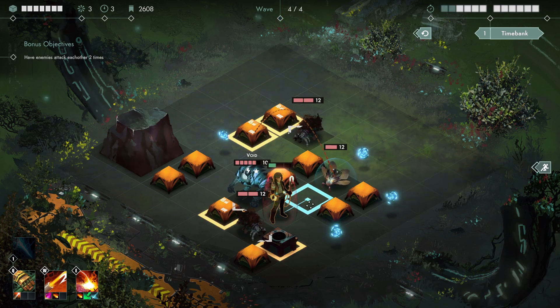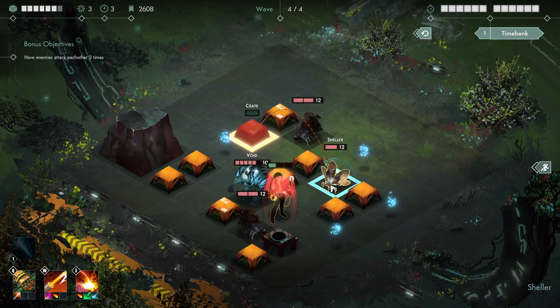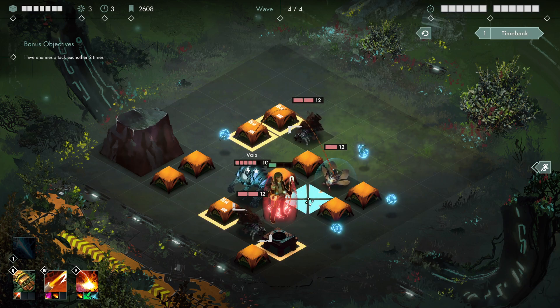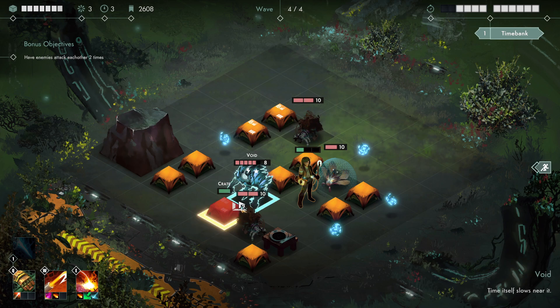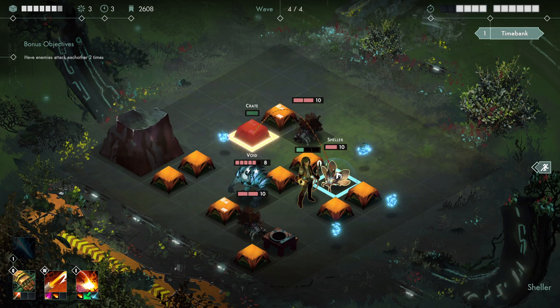One thing I really like about the systems here is the idea of the energy that you have to go pick up. In addition to you having to actually touch it to gather it - which exerts some pressure on your position - if you let a bunch of energy spawn and you're not grabbing it, it has additional potential detrimental effects, and enemies can pick it up and do stuff with it. I think that creates an interesting kind of tension.